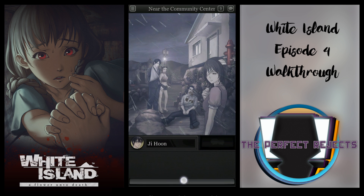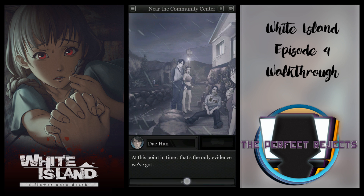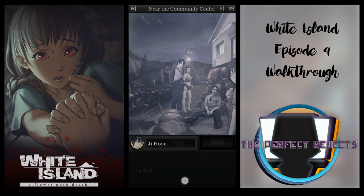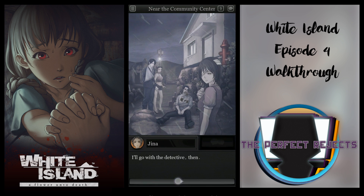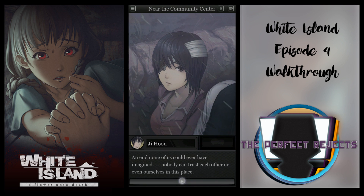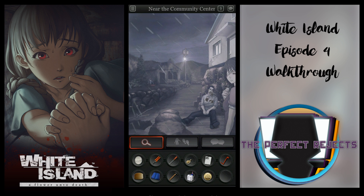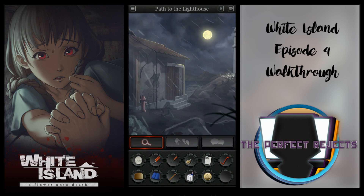As usual, I will be skipping all of the text. So now you head upwards towards the lighthouse. There are two new locations revealed to you; however, the government's basement is actually not specific to any puzzles or solutions, so I'll skip that.